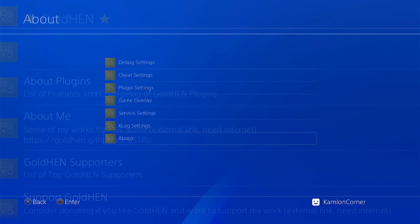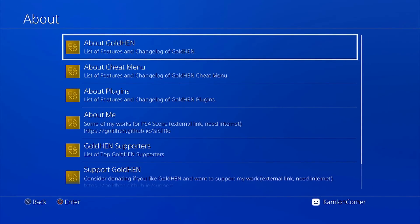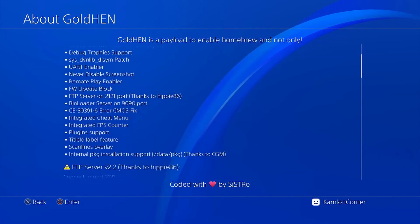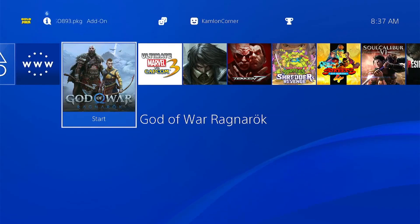For the complete information about the update, you can go to the About section and About GoldHEN — all the changes added in this new version are listed there. Now let's go ahead and check how it looks in-game.